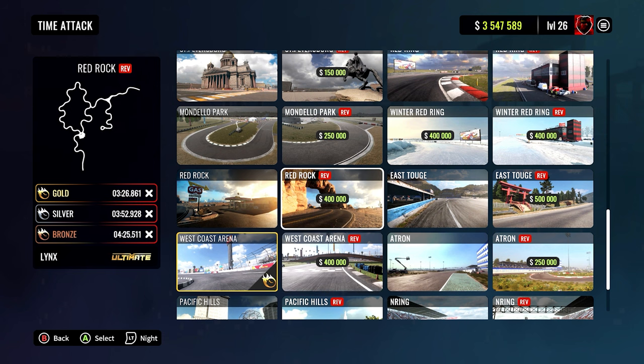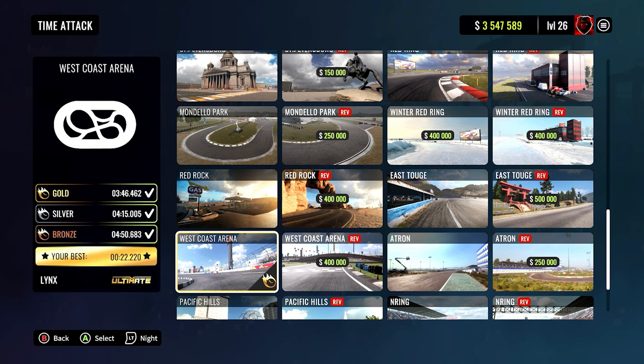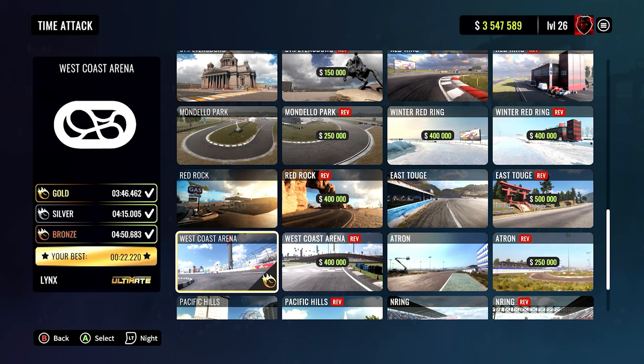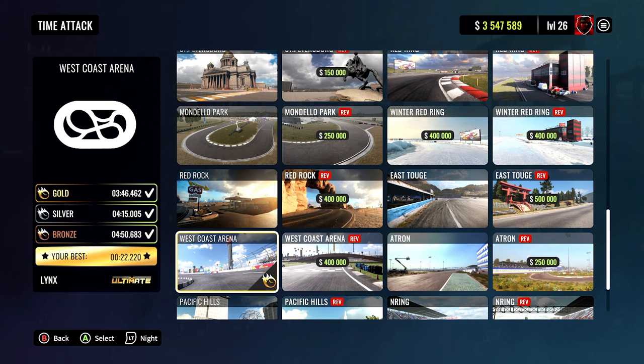Once you've done that, head over to Time Attack and single player, and find the track West Coast Arena. Now as you can see, you have to actually purchase these tracks. This one is $400,000, just like the West Coast Arena Reverse is $400,000. So make sure you purchase just the West Coast Arena for $400,000. That's why I said you're going to need a little bit of money first — but trust me, it's definitely going to be worth it. You're going to make that money back within literally 20 seconds.